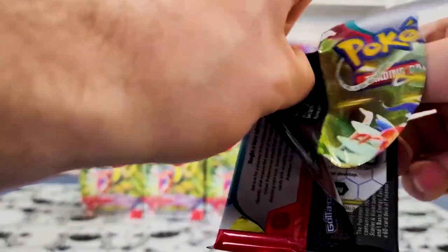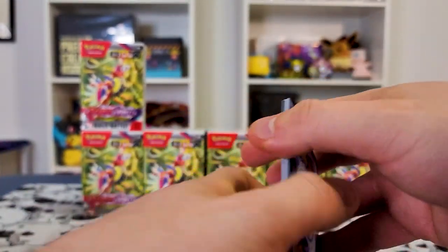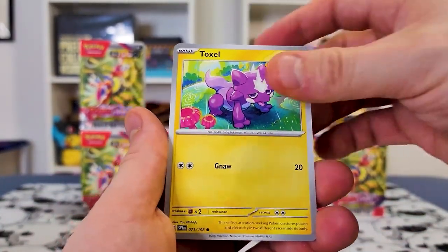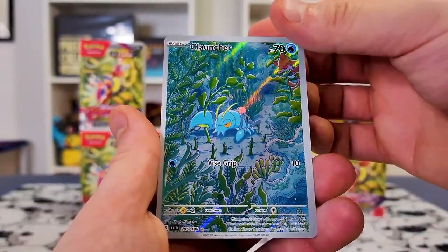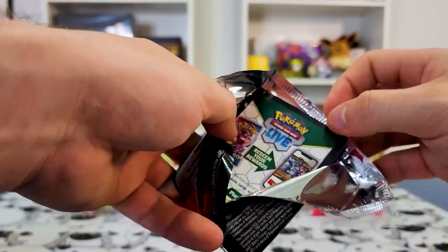Let's see what else I need — Arvin. I've got two Miriams so far, which has been great. I can't wait to send those in for grading, even though who knows how those will actually do. We got a Scovillain, and a Ceruledge Art Rare which is nice, and on the end an Quagsire. Yeah, Scarlet and Violet just delivers — they did a great job with the pull rates in these sets.